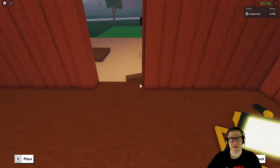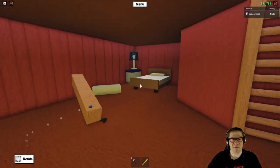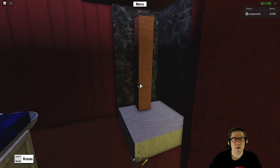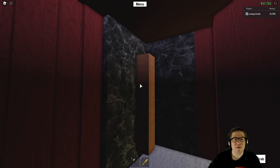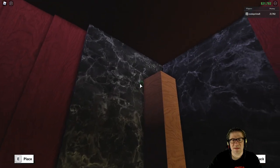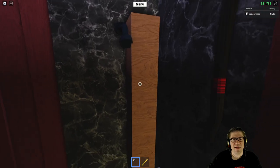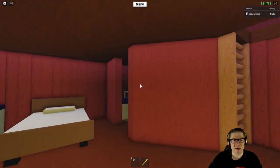Speaking of which, we need the shower head. I should probably set this up first. We're going to stick this right here, then attach it out like this, and then down like this. There we go — shower head! Oh that's awesome, that looks so cool. Okay, stop sitting on the toilet, dude, you don't have to poop every five seconds.